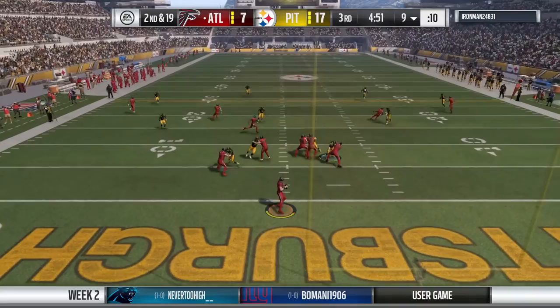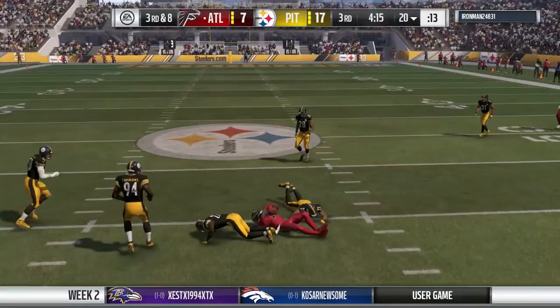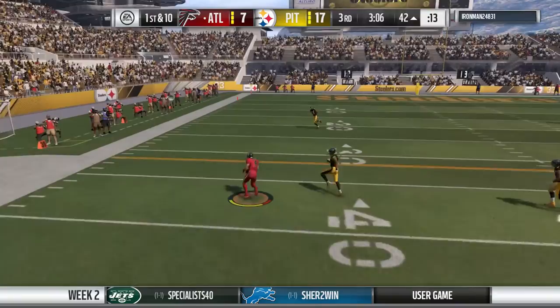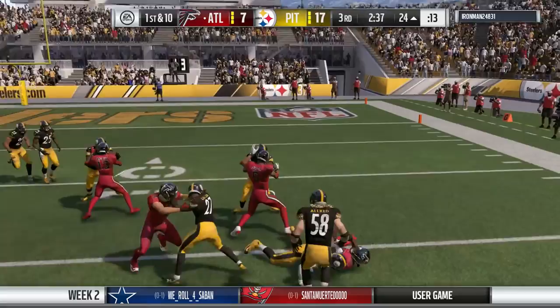Huge sack by Ryan Shazier - we get them in a second and 19. But their receiver makes big plays, getting them back to a manageable third and eight. I lose contain on the coverage and he gets the first down. He's back on a roll, killing us across the middle. We try to get pressure but just barely miss. He finds his tight end with the drag route - drag routes are killing us. Just like that, he's flipped the field and is already on my 24-yard line.